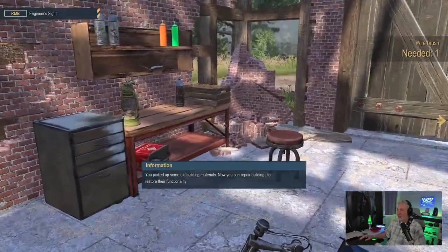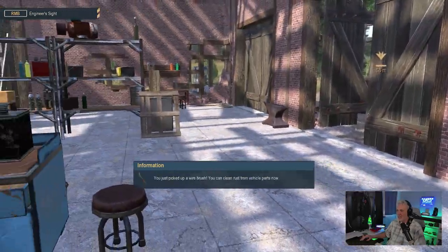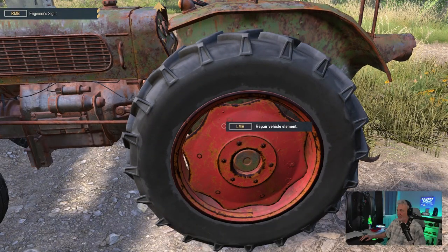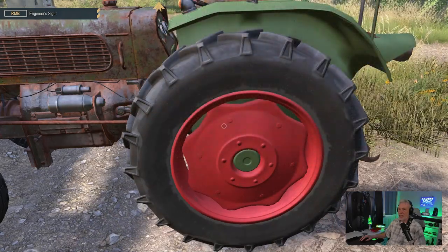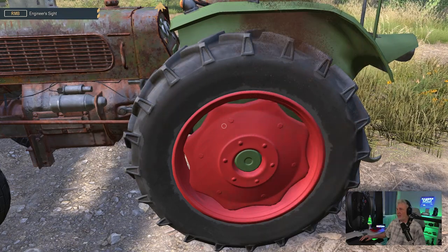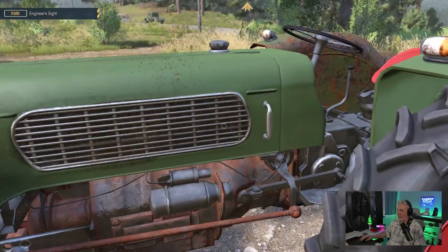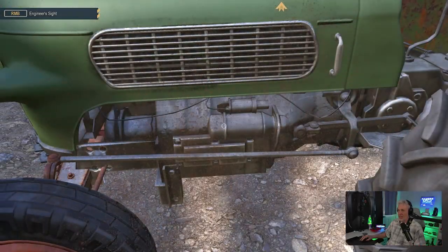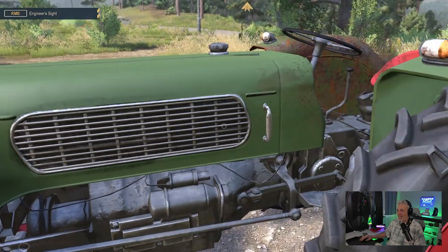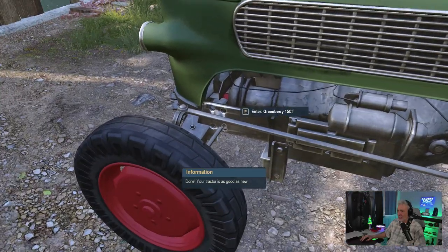I'm looking for something to remove rust — it's over here. We have a new item at our disposal. Let's do what it tells us — left mouse button to repair. I'm using my brush. This is probably not good for me to be breathing in this rusty air — but it's the 20s, I don't know any better. What else can we get right here? Oh look at this — this is looking nice. I love the artwork, love the detail. I love the Farmers Dynasty series anyway so I'm kind of biased.